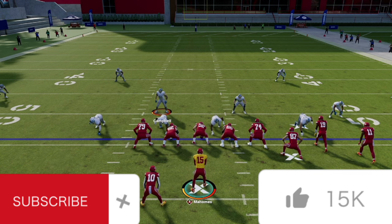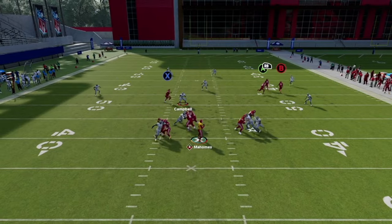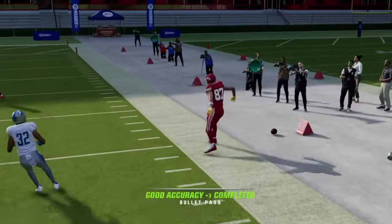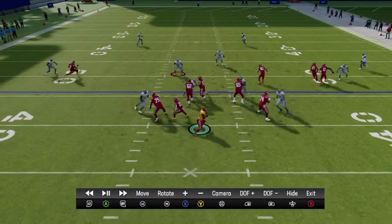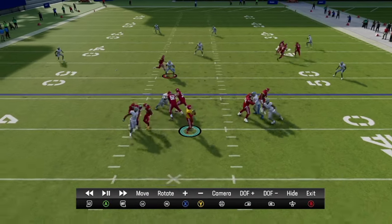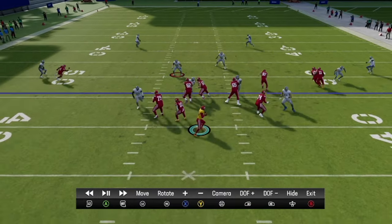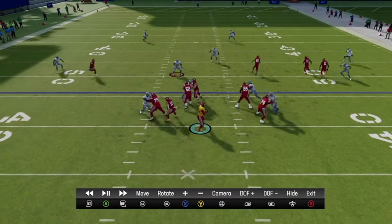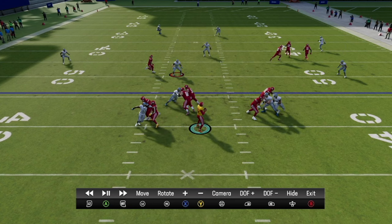Against cover three, our streak does a great job running off the outside thirds. Both corner routes should be open, but especially the tight end corner route. We snap the ball against cover three and the tight end corner does a great job running underneath that outside third. Pretty simple, especially against cover three — even less risk of an interception because Travis Kelsey is just wide open. Our streak runs off the outside third and allows both corner routes to run underneath. That's a great route combo out of curl flat.